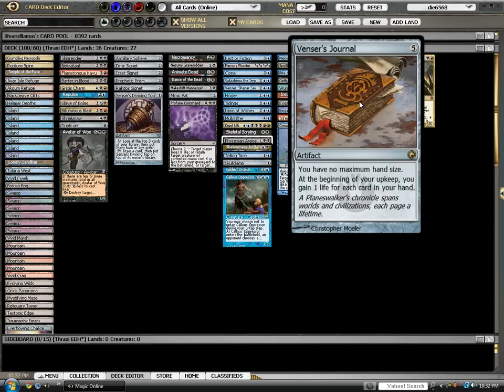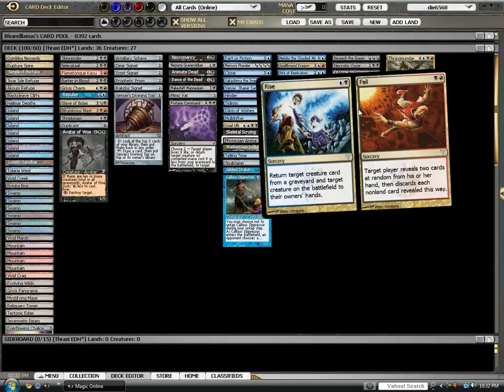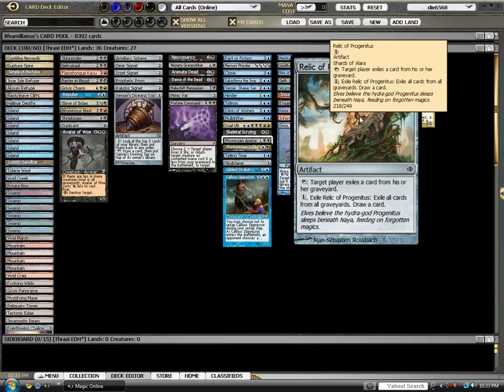Venser's Journal is possibly one of the best cards from Scars of Mirrodin for EDH. For five mana, you have no maximum hand size, and at the beginning of your upkeep you gain one life for each card in your hand. So much stronger than people give it credit for. Rise and Fall is one of my favorite cards — a split card from Dissension. For blue-black, you can return a creature card from a graveyard and a creature on the battlefield to their owner's hand — basically Raise Dead and Boomerang in one card. Fall for black and red: target player reveals two cards at random from their hand and discards each non-land card revealed this way. Not as mean as Mind Shatter, but fairly good.